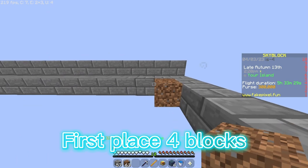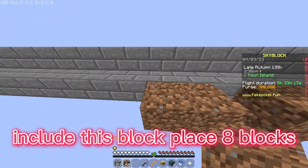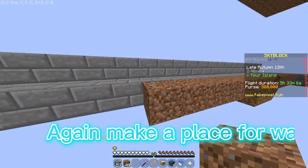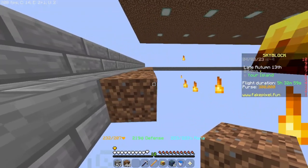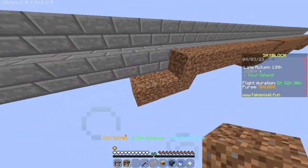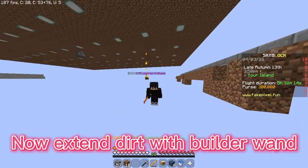First place four blocks, then make a place for water. Then place the same eight blocks. Again make a place for water. Then place the same eight blocks. Do this same pattern. At the end place four blocks. Now extend dirt with builder one.